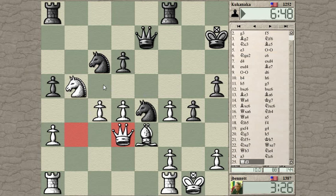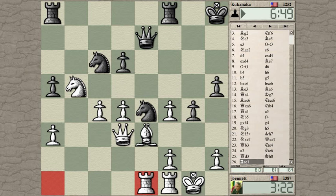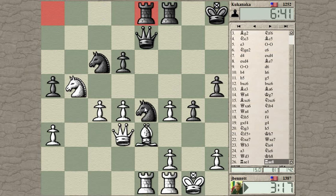He just unpinned. How to get a little more pressure here — maybe with the Rook hitting this Knight. This King looks very open. He's going for the defense of the Knight. If Knight takes Bishop, Rook takes Queen, Rook takes Rook, Queen takes Knight — he could throw in a check there.